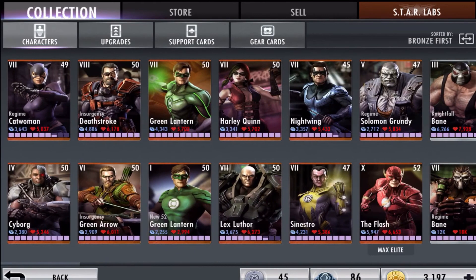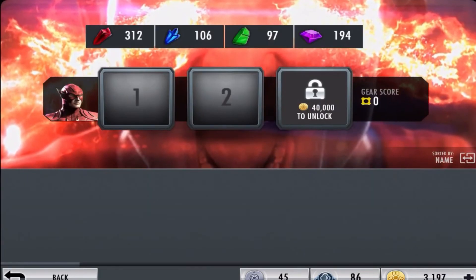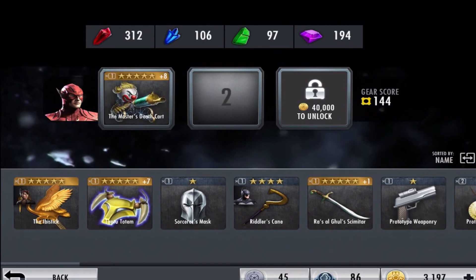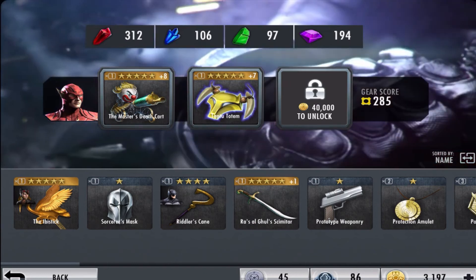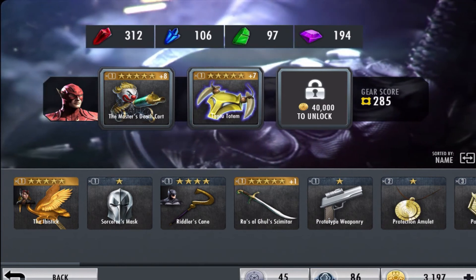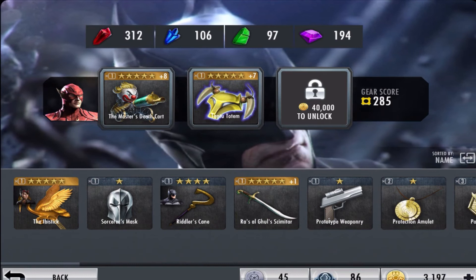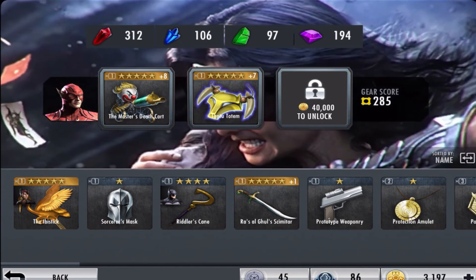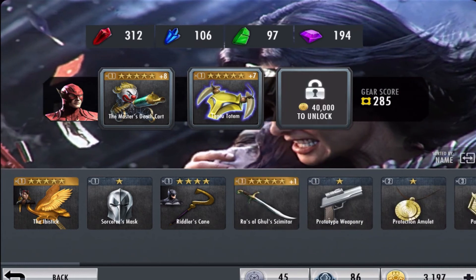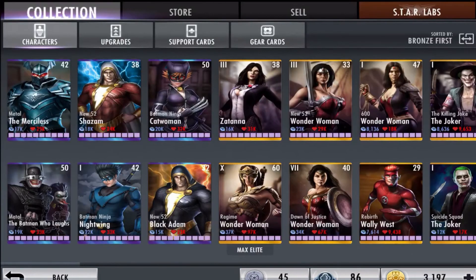Another reason I like The Flash is a second gear card synergy — the Master Death card. If you combine the Totem and the Master Death card together, you can get some pretty insane damage. For example, if you tag in with The Flash while holding these gear cards, you can get to his second ability almost straight away. You can also add the Katana gear card, and combining all three gear cards gets you very close to the super move.